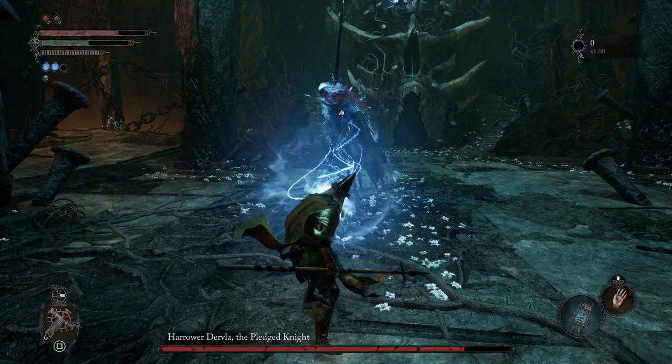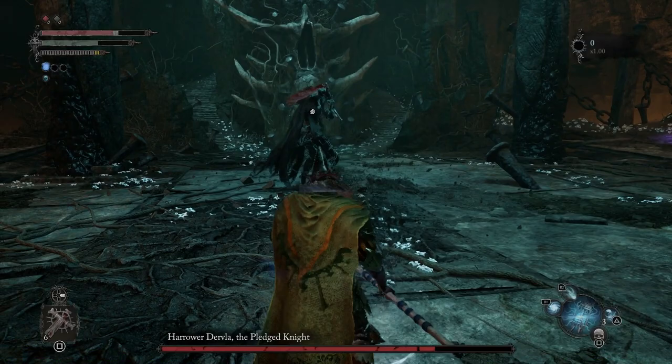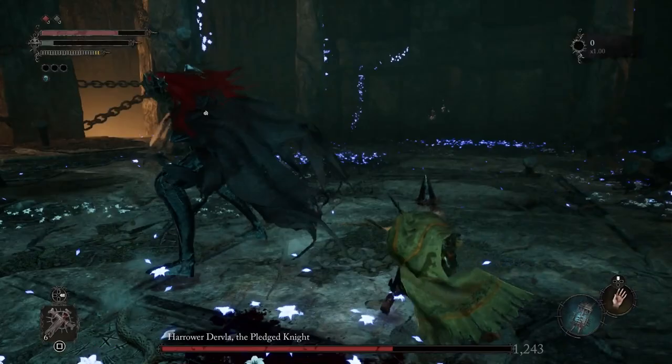We're going to try to roll that but we're going to fail. Let's go ahead and back up here and then use another soul flay — rip their soul out. You can see the person casting spells up top. They don't really cast spells until the map turns all withery. We're going to use our final soul flay here. And then you can see their stamina bar is going down as well.